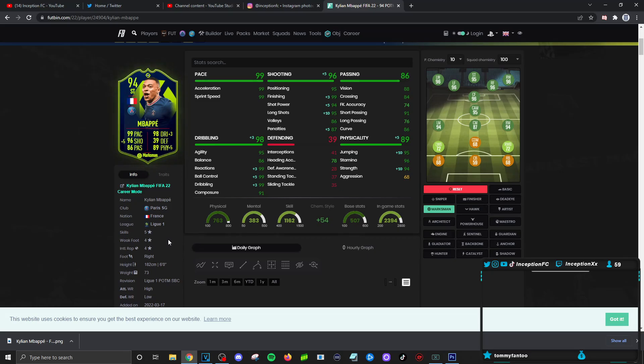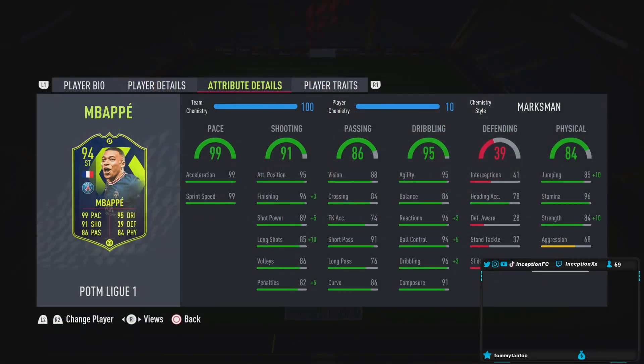With his passing stats, for a card that's gonna be used in attacking positions depending on your playstyle, the high-low work rates mean passing is gonna be perfectly fine. Long passing you may do sometimes but not often — it's mostly gonna be in the short passing area. We're giving him a Marksman because you want him to be as good as possible dribbling-wise. Defensively he's got 78 heading accuracy and 96 stamina, so you can use him in wide areas. With the Marksman chemistry style he's gonna have 94 strength and 95 jumping — essentially a perfect striker.